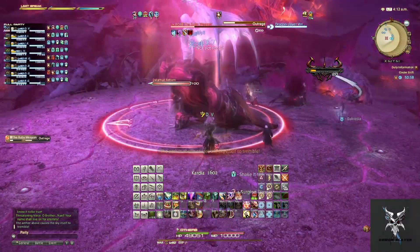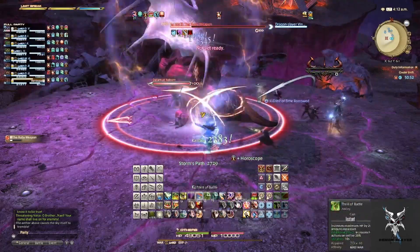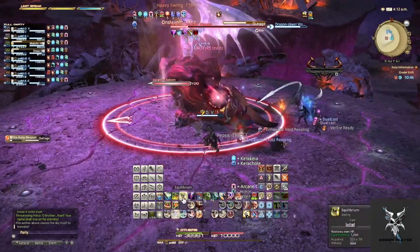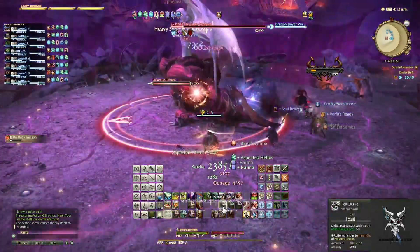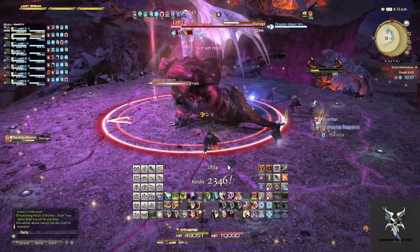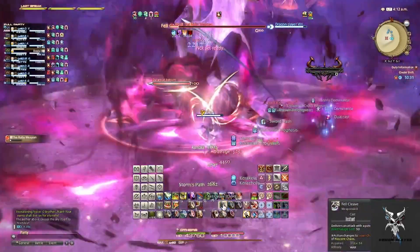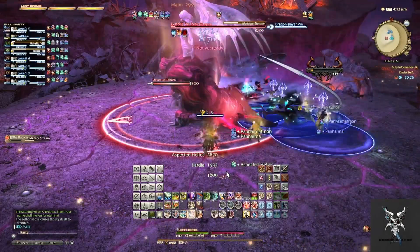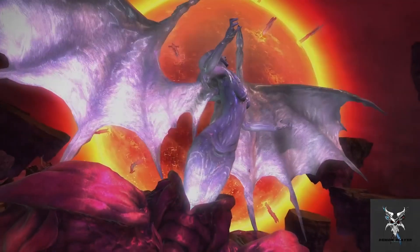Outrage will be party-wide damage that just needs to be healed through — she'll spam this ability multiple times in a row. Meteor Stream will be four circular AoEs that you'll just want to spread out to avoid overlapping. And that should be it for Cinder Drift. I hope this helped everyone out, and if it did please make sure to like the video, subscribe to the channel, and I will catch you on the next one.